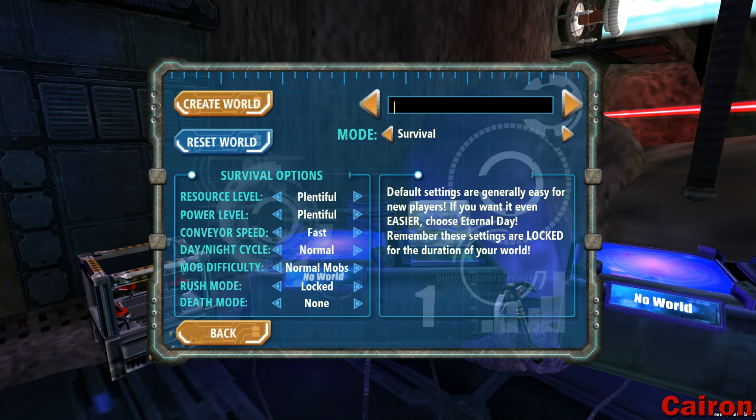So we're going to go ahead and hop into our world, and you need to make sure you hit enter to save this. Otherwise it's just going to keep reverting back on you like it did for me. So for all of our settings here, we're just going to leave them at default — resource, power, everything like that. But death mode is probably the only thing that you might want to change.